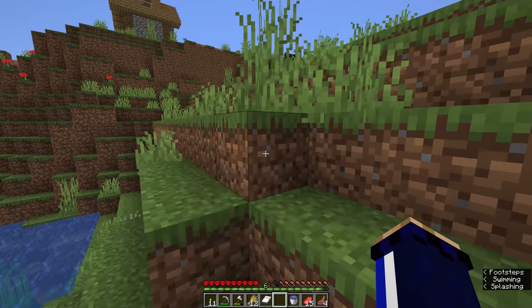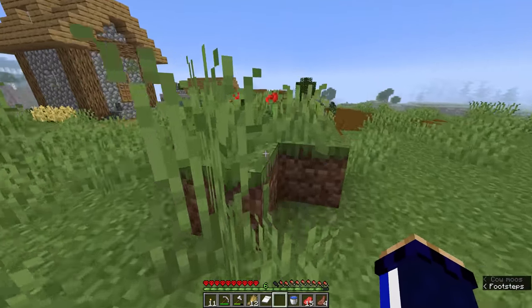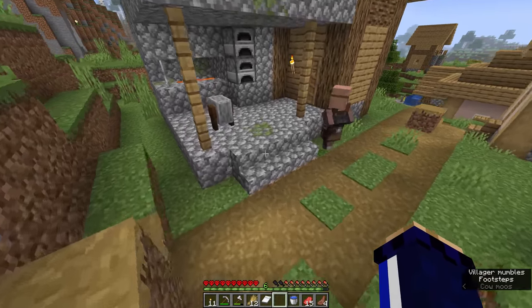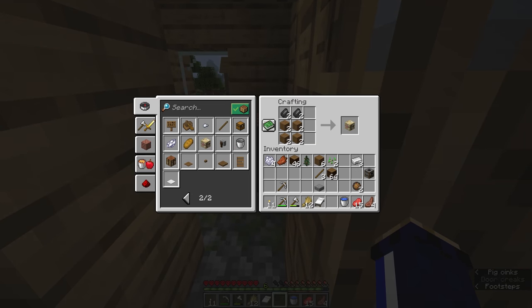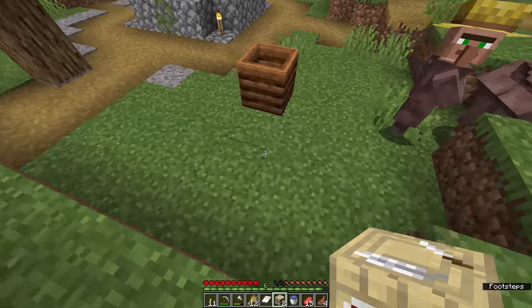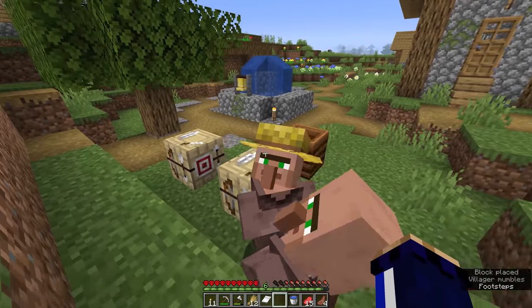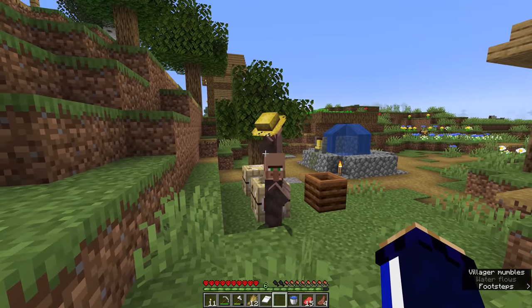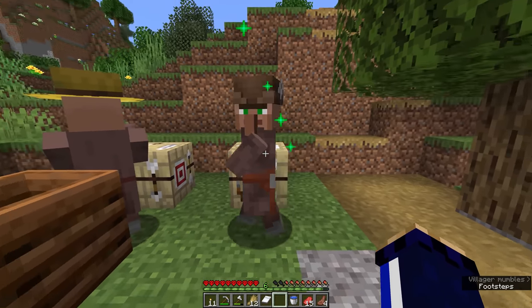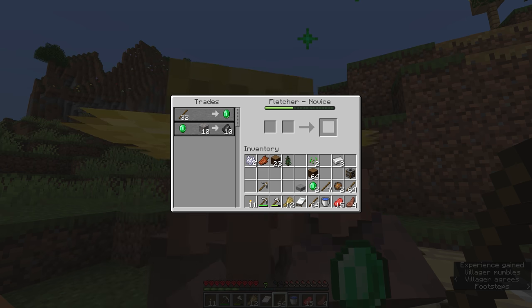I already have four flint from the nether portal earlier, which means I can make two fletchers. I recommend making at least two because just one will run out of the stick trade pretty fast. Let's make these fletching tables and dump them in the center of the village near the meeting spot so they're always accessible. There's our candidate — a new unemployed villager wandering towards the workstation — and yes, he's got the stick trade. We'll craft as many sticks as we want and press space bar to quickly refill the trading slot.